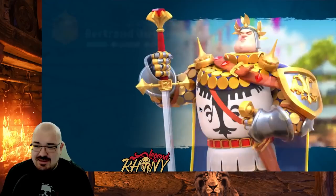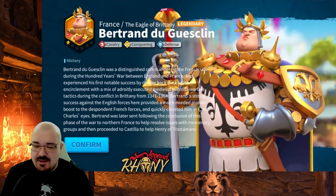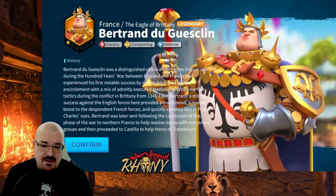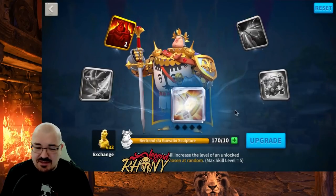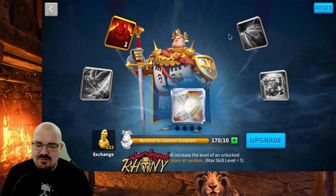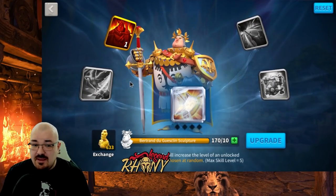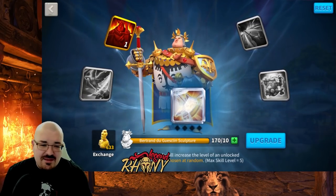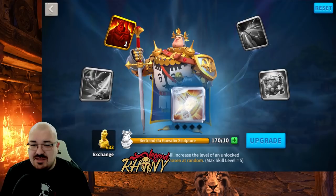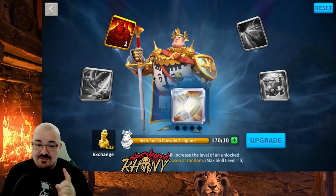First thing first, let's go ahead and summon him. We get the juicy Reader of History bundle, which is one of the best buys in Rise of Kingdoms if you're spending money in the game. We got quite a lot of sculptures that we can use — I could probably even max skill him, but I'm not really rushing on that because the next Mightiest Governor is still cavalry, so I might get some more sculptures from that.